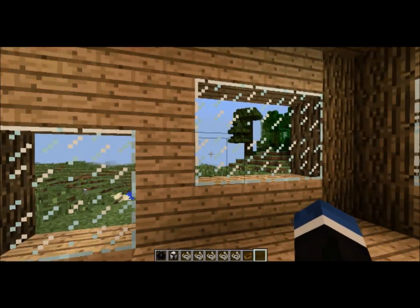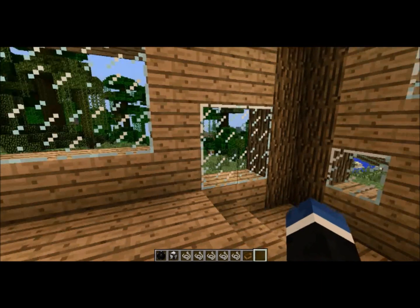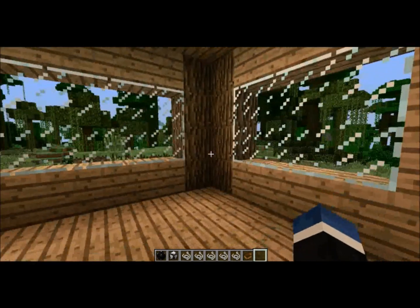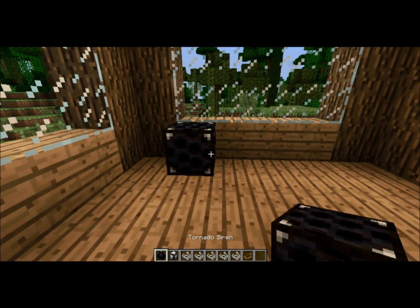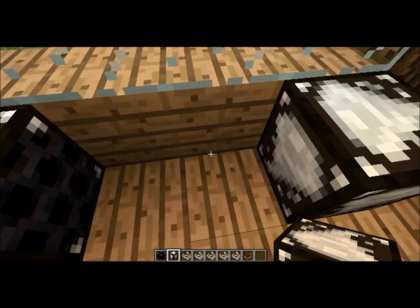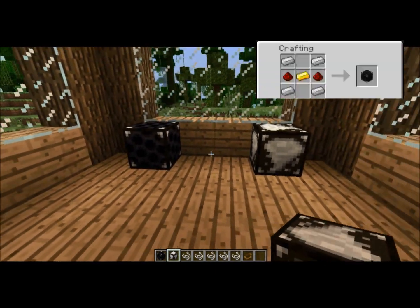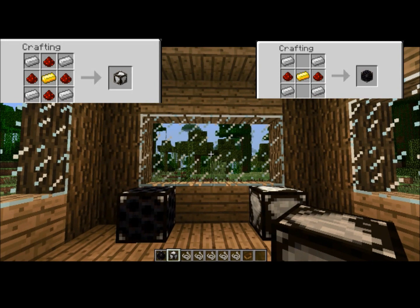As you can see, I have a bunch of items in my inventory. A lot of these are only available in creative mode from what I can tell, while the other two — a tornado siren and a tornado sensor — can be crafted. Both their crafting recipes will be on the screen now, take a look at them and memorize them.